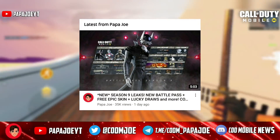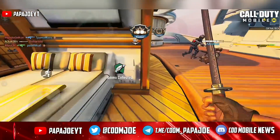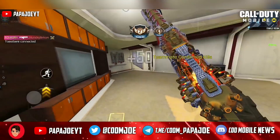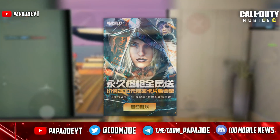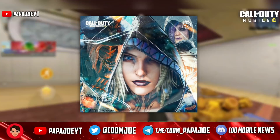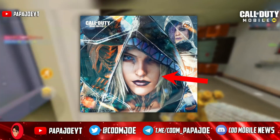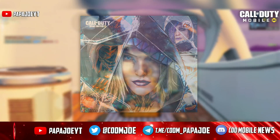After I already showed you new information about the upcoming season in my last leak video a few days ago, we start my new video with some teasers about Season 9 which were just released recently. In the first teaser of the new Season 9, which I will show you of course, we can see a new Artery character skin in her Nosferatu uniform as well as three more character skins that we will probably see in the new season.